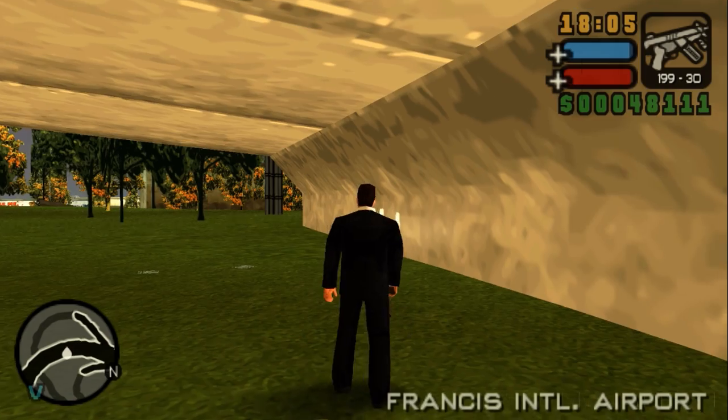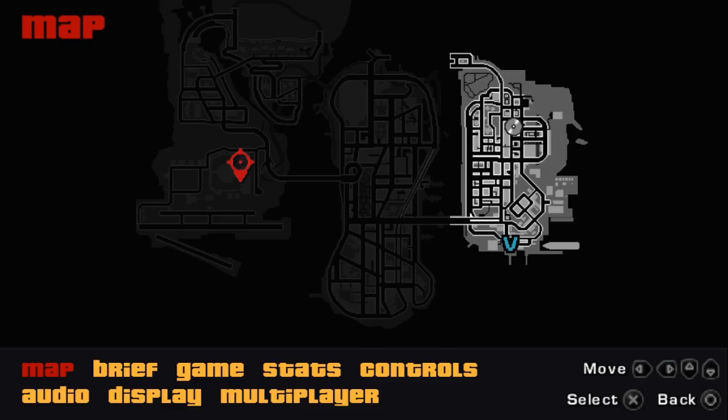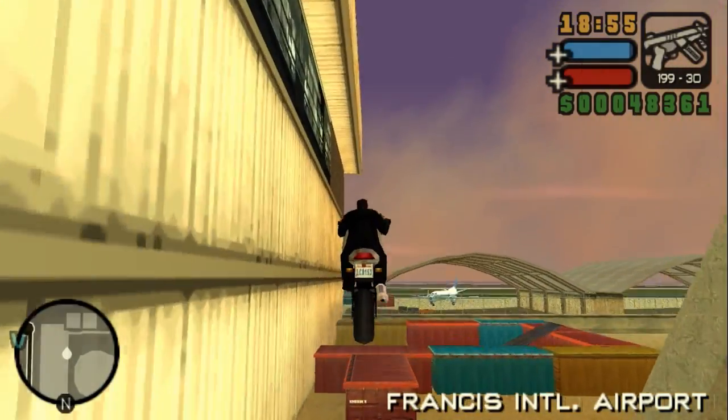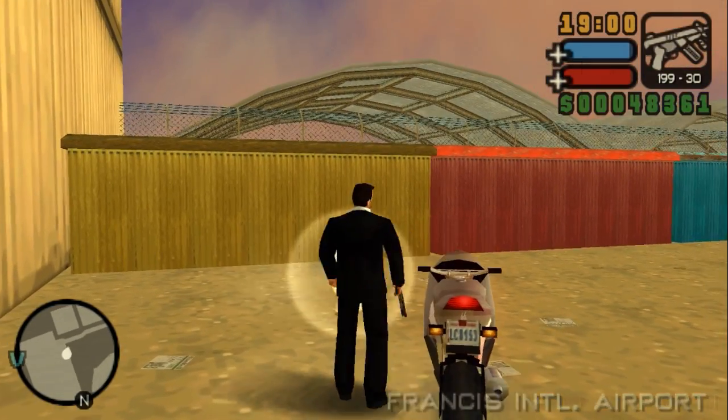The first one in Shoreside Vale is over here — 67 packages. The packages at the airport are pretty difficult to get. You're going to need a bike for the majority of them. Take this ramp over here and get into this enclosed area between these containers — and there's the first package. The way to get out is via this little ramp.